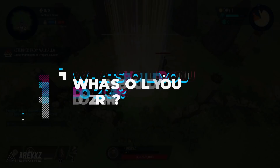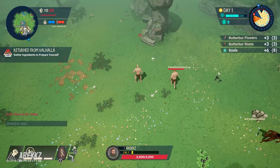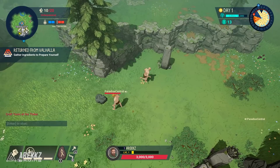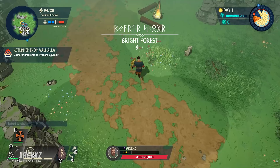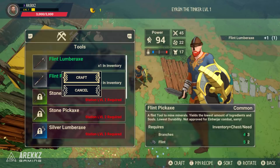Number one: where do you start? When you begin a new saga you're going to drop into the world in your pants — not very dignified. Your very first priority should be to gather some basic materials so you can make some tools. Start by gathering five branches and three flint; this will give you enough to craft both a lumber axe and a pickaxe from the tinkerer, and with these you'll be able to mine for ore and chop down trees.